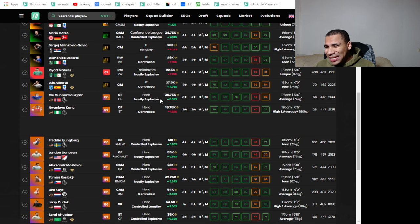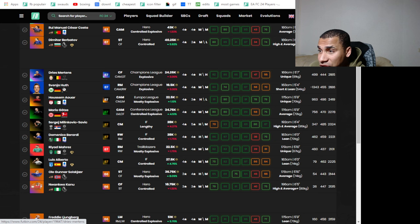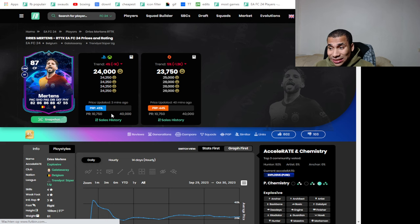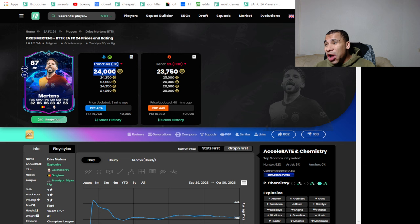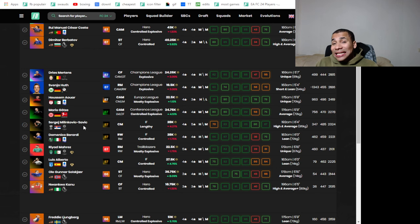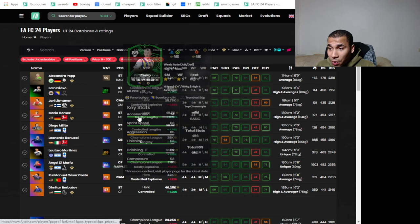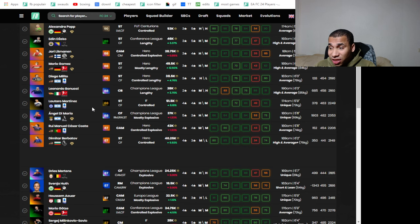A lot of players are up right now which makes it a little bit tough — you need prices to be down. But even when the market is up you can still do this method, you just have to find the cheap players. Mertens is 24k — looking on Fitwiz he sells for around 26k down to 24k. It's low but not low enough — you'd need him at around 22k. So you guys get the premise: you check the cheapest on the market and combine that with the lazy sell prices. Right now the market is extremely high so you won't find a lot of deals, but on a good day especially during weekends you can get a lot of deals.